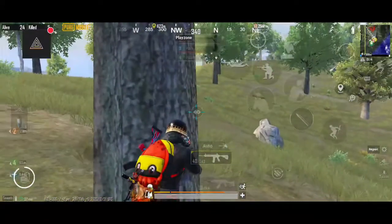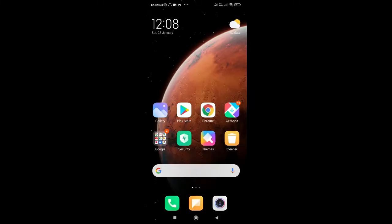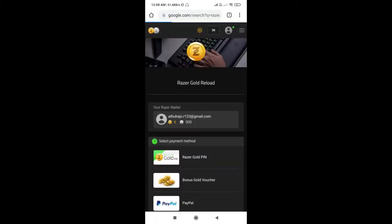So let us go. We are going to use the web browser. I am going to run Chrome. Then you go to the search bar and search for Razer Gold. We will select the Razer Gold option.